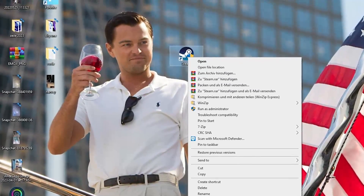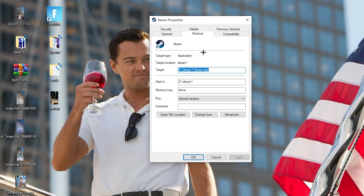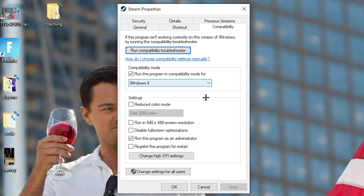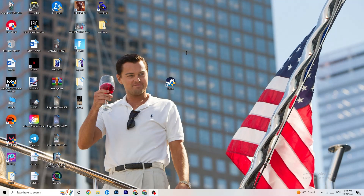If that doesn't work, right-click the launcher shortcut again, go to the very bottom and click 'Properties.' Navigate to the 'Compatibility' tab. Copy these settings: enable 'Run this program in compatibility mode' and select the latest Windows version you have. Disable 'Reduce color mode,' disable 'Run in 640x480 screen resolution,' disable 'Full screen optimizations,' and enable 'Run this program as an administrator.' Hit Apply and OK, then restart your PC.